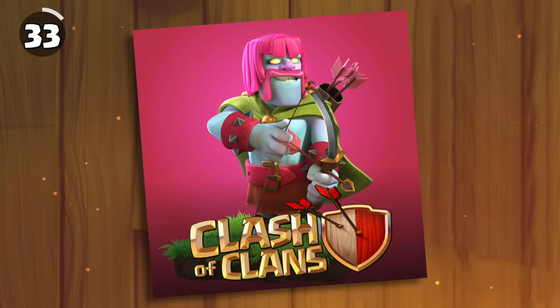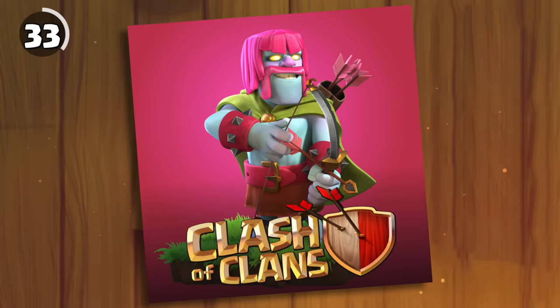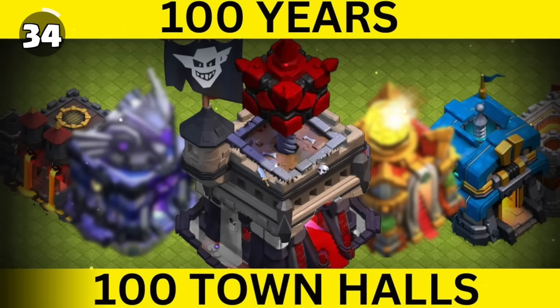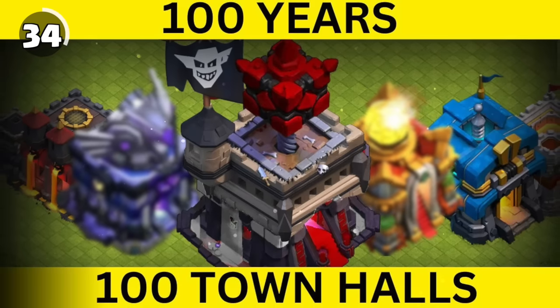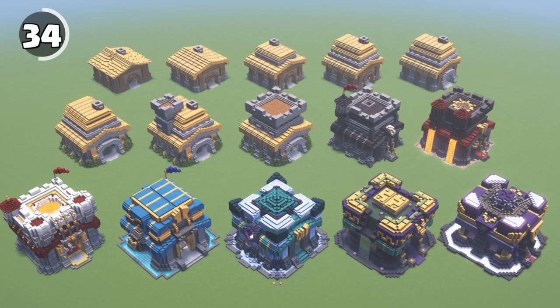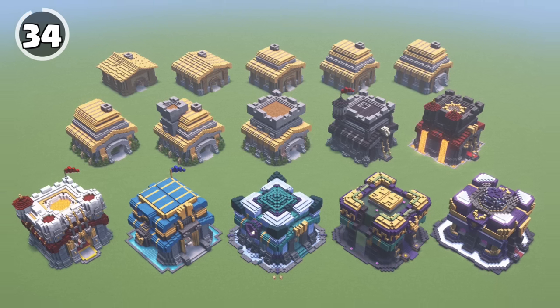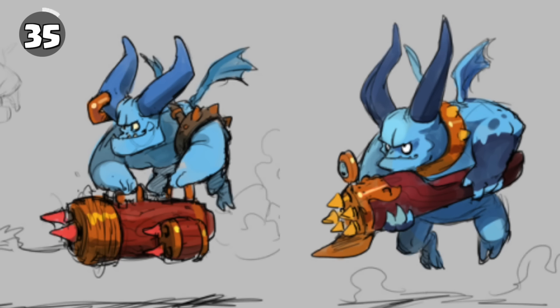For Halloween 2023, there was a temporary troop called the Barcher, which was referencing a meme from 2014 of a new troop idea of the same name. According to developers, you can expect a new Town Hall level every year now. In contrast, the previous Town Halls had an unofficial timeline of 18 months. Early concept designs showed that the Super Minion almost had a gun to throw its rockets.